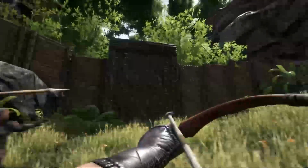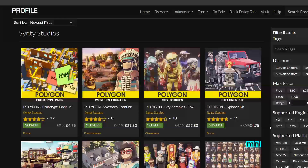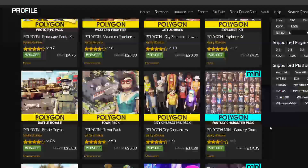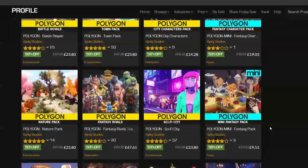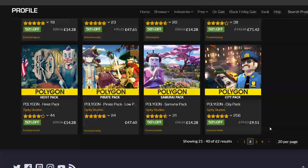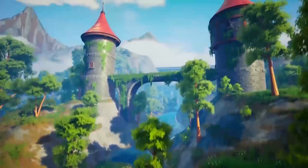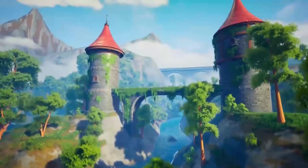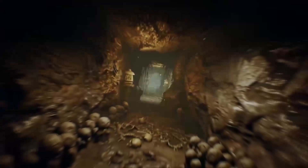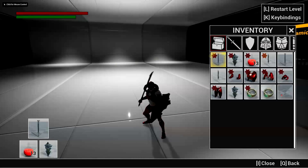Quality is key. Successful asset packs have the ability to bring in thousands of dollars every month. Specialized studios like Cinti have created many different asset packs, each with their own unique style. For success in this space, it's essential to create high-quality assets that are versatile and can be used in various projects. For example, a pack focused on creating an advanced combat system may have high demand in the marketplace as it would save developers months of work.